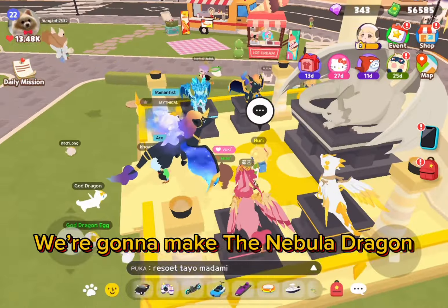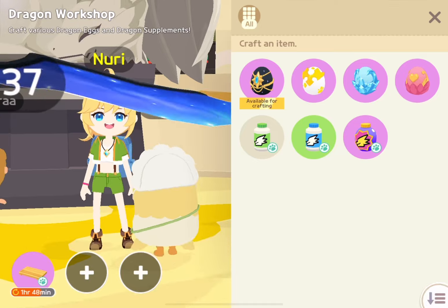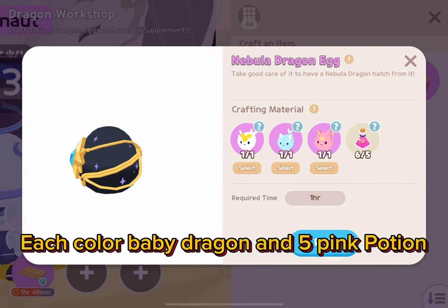We're gonna make the Nebula Dragon. I already completed the material needed: each color baby dragon and five pink potions.